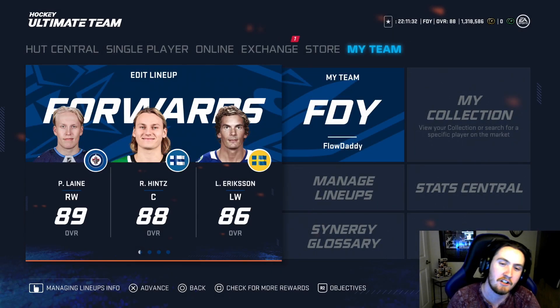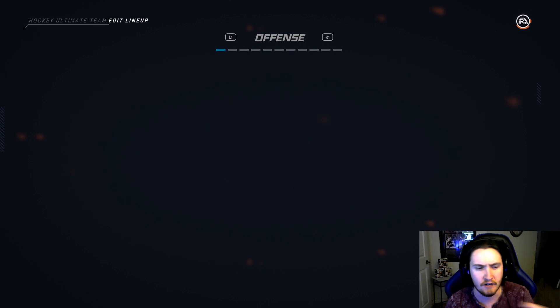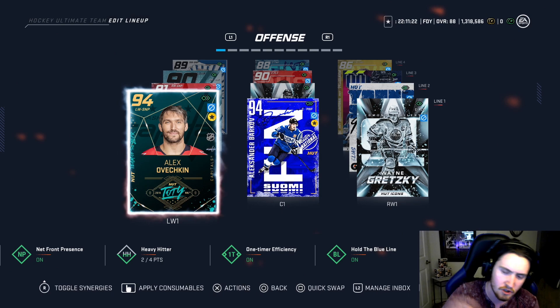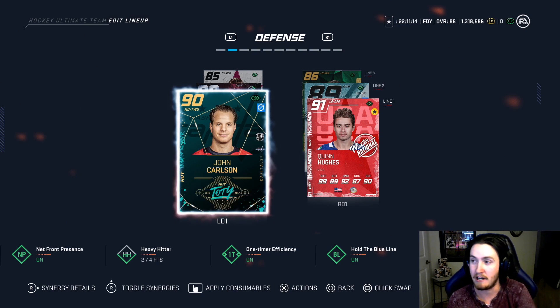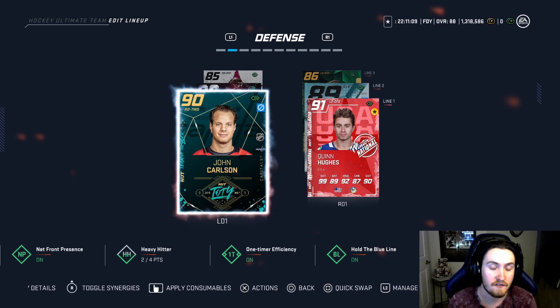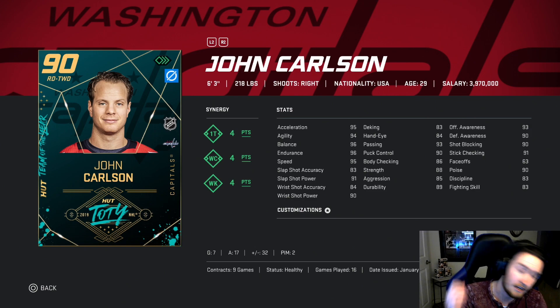Welcome back to the channel. Today we're doing another debut video, taking a closer look at John Carlson. Last video wasn't very long and had more gameplay with Ovechkin, so make sure you check that out. We're taking a look at Team of the Year John Carlson. I decided to get this card because he's gonna keep upgrading to match the highest overall of his cards, and his synergies fit my team perfectly. This card is really really good — better than I thought it was gonna be for a 90.